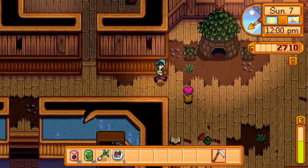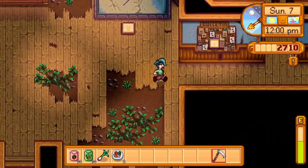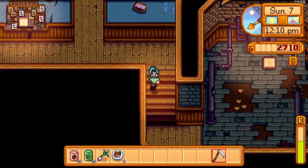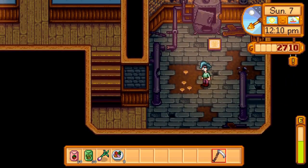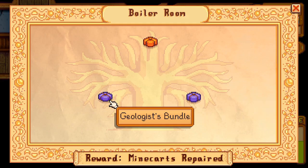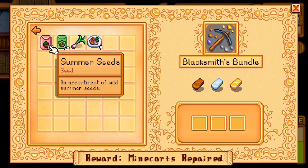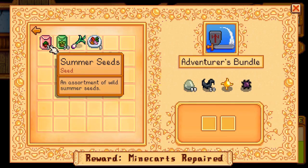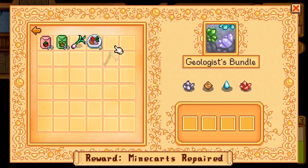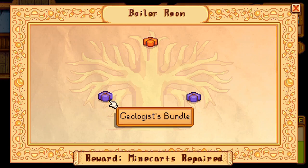Let's take a look at what the Boiler calls for. Some fungus growing in the Boiler room. There's a Geologist bundle, an Adventurer's bundle, and a Blacksmith bundle. Blacksmith is calling for one each of the bars, which we have. We most certainly have all of this, and we might even have all of this besides the Earth Crystal. We'll have to take a look.